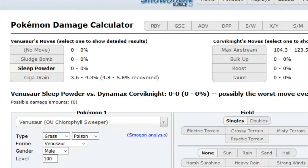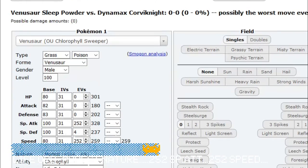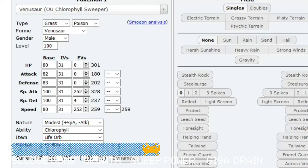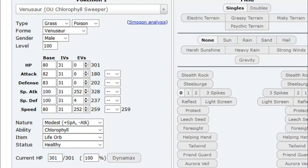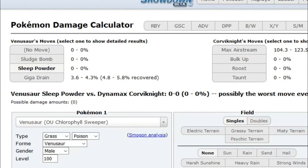But yeah, that's usually one of the ways I like to run Venusaur. Like I said: 252 in Special Attack, 252 in Speed, Life Orb, Chlorophyll — we want to make that Special Attack as high as possible so we can hit hard, and hopefully if RNG is on our side we just get the sweep. It's a little gimmicky but I like it. That's a quick video — I'll be back with more, peace.